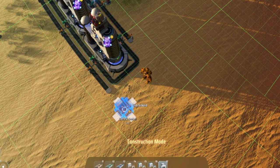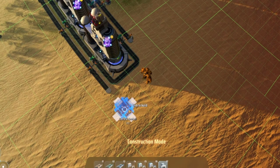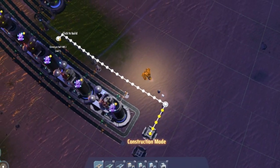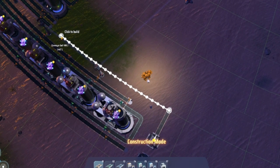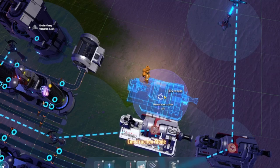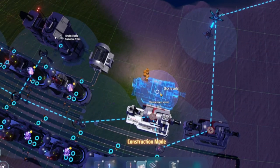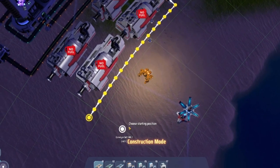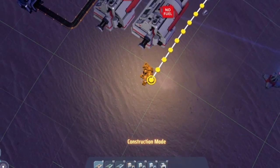Drop two splitters at the end of the graphite belt — one next to the hydrogen belt with a space in between, and one next to the graphite belt. Run a belt out of the splitter into a grid of thermal power stations. I like to run eight in this build, but that will change depending on your power requirements. If you aren't using enough power, these machines will barely turn on and your hydrogen will overfill.